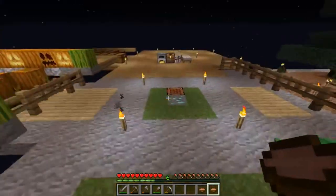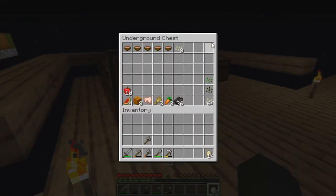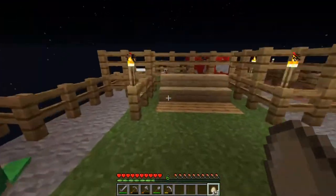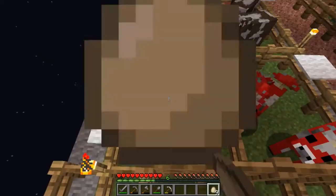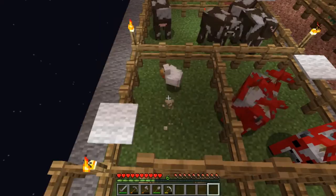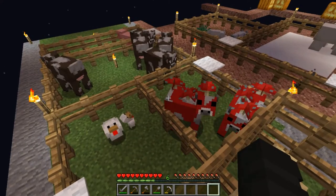We have a chicken. We had 14 eggs — let's see if we can at least breed a chicken or get a chicken. Sweet, we will be able to breed chickens for arrows.